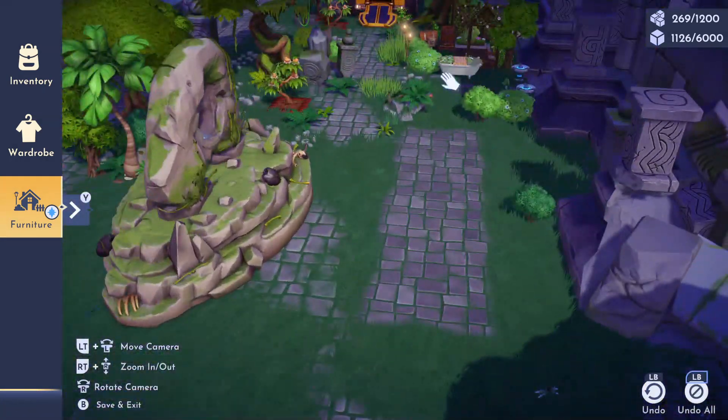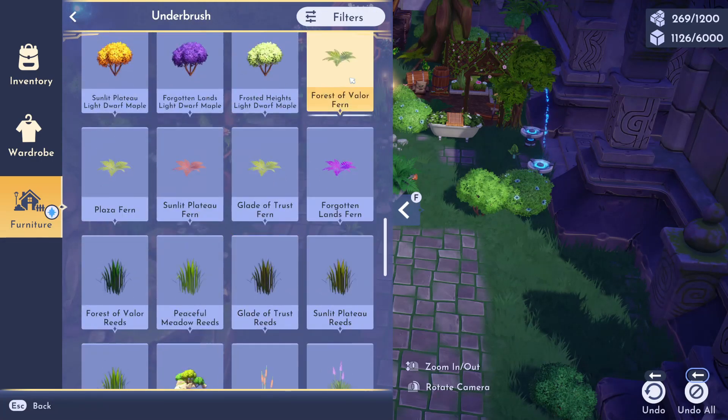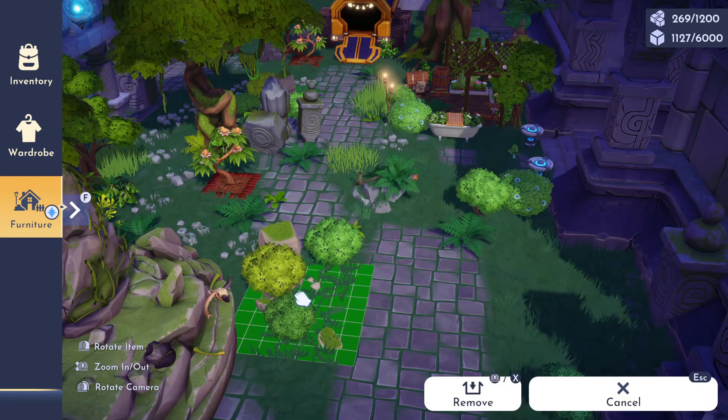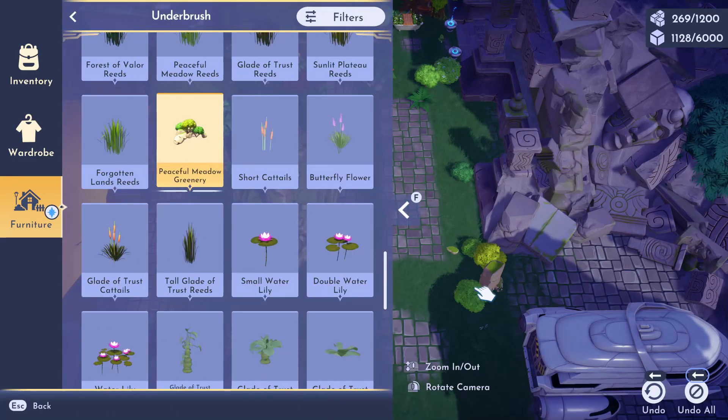Before I prep out my gazebo location, I'm going to go ahead and extend out this cobblestone path and blend out the harsh squared edges with some greenery. For this location of my build, I think this is where you're going to find most of the greenhouse-like items, so I want a bunch of plant-like clutter and soil over here to really capture that greenhouse sort of look.